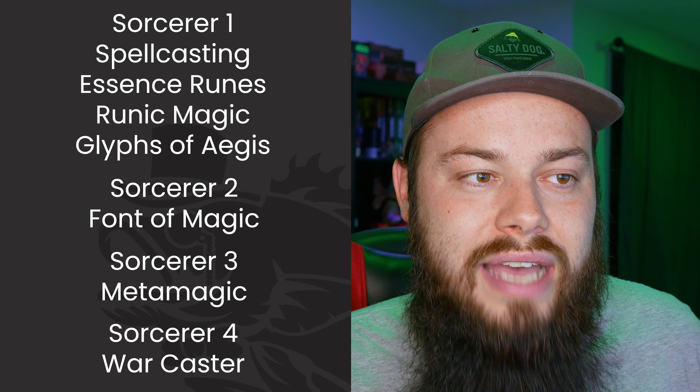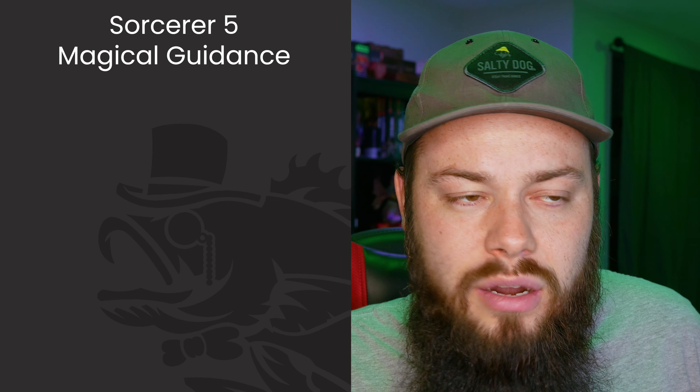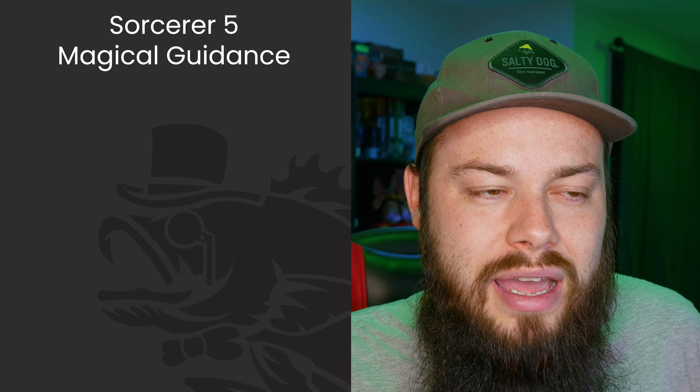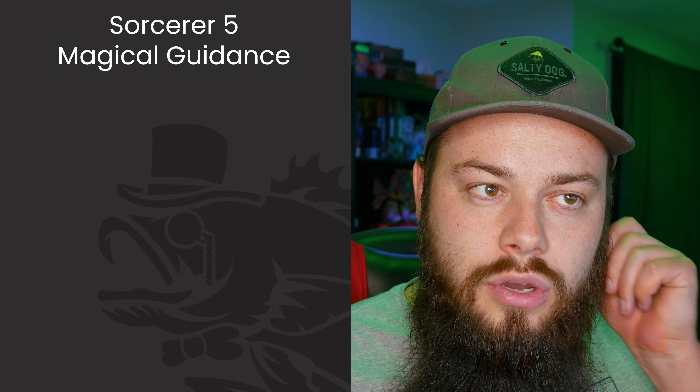At Sorcerer 5 we get Magical Guidance — a solid feature covered in our general Sorcerer guide. We also get third-level spells: Glyph of Warding and Magic Circle come free. There's not a ton at this tier I'm super excited about, but Slow is worth considering since it can reduce the number of enemy attacks, which helps sustain our Armor of Agathys.